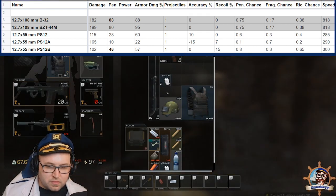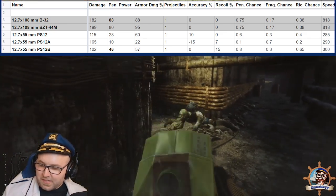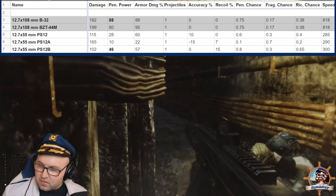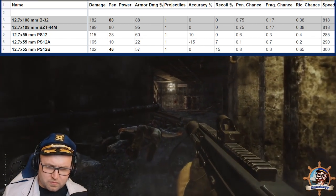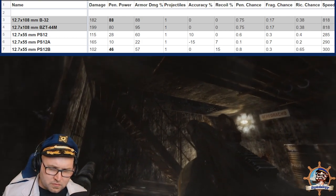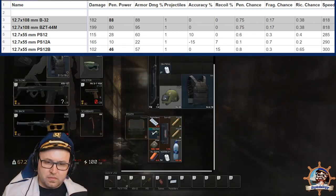Damage per round is 102, with armor penetration comparable to BS or MP7 AP SX ammo — high armor pen, high damage. Price-wise it goes for 592 rubles per round, around 900 on the aftermarket, which is not quite as expensive as M61 or M995. In closing, the ASh-12 with PS12B ammo has excellent armor penetration, one-tapping anything below level 5. It's an expensive round but well worth it for mid to close-range encounters.